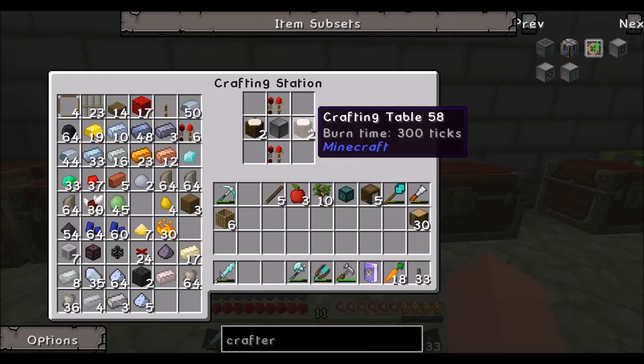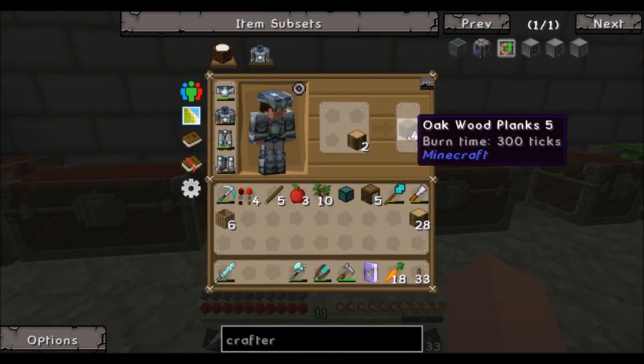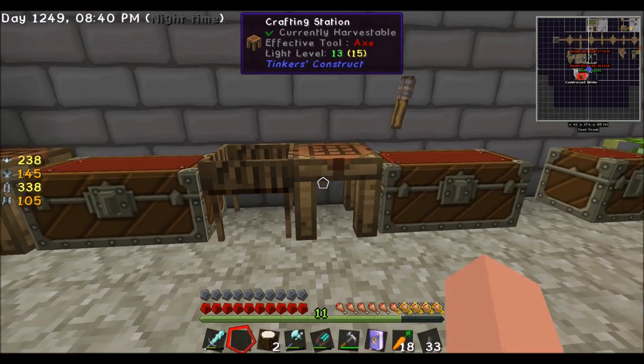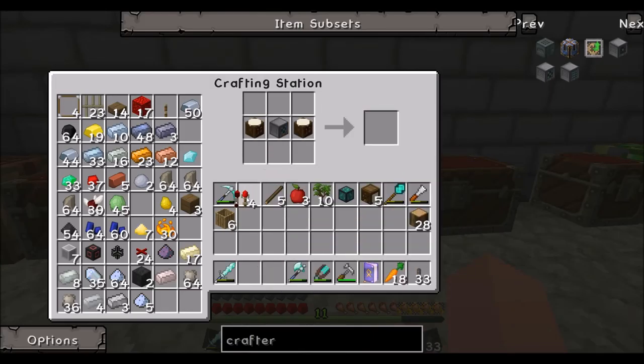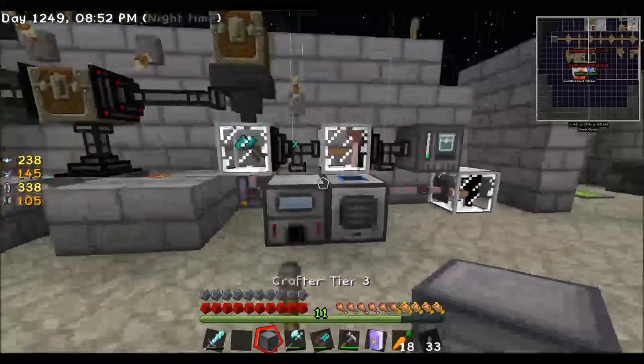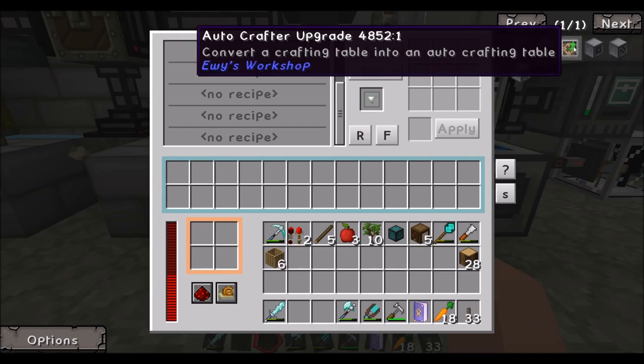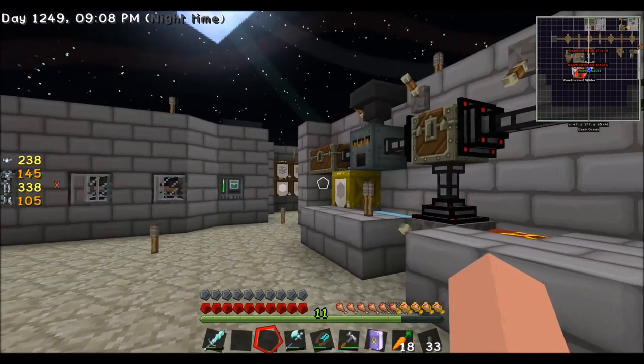Why are so many damn slimes spawning? One with a giant microphone and one with a headset - very funny. Yes, I keep getting slimes down below, but I don't know why. That could be the biome - I'm never quite sure. I was thinking Deep Ocean is maybe something swamp-related. I was thinking about whether I should swap the floor with obsidian. Why, can't they spawn on obsidian? I think they can. Actually no, probably not.